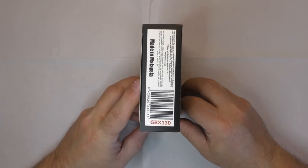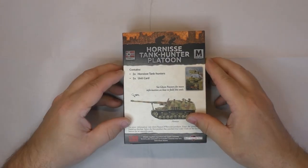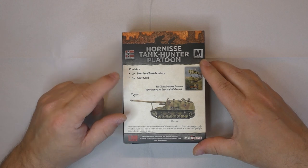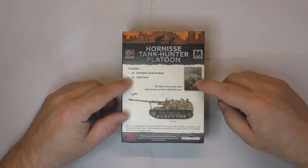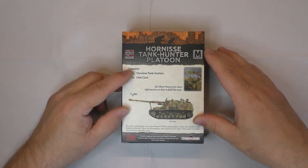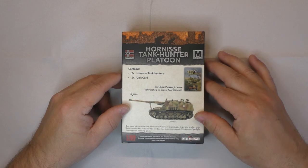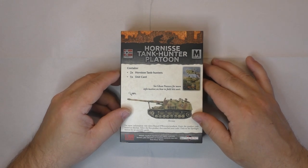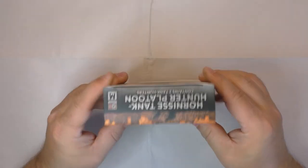On the bottom you can see it's kit GBX-130. In the bag they tell you there's two Ornis tank hunters and one unit card. It goes with the Ghost Panzer mid-1943 book for Flames of War.